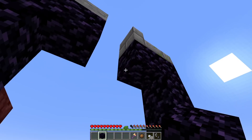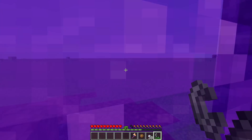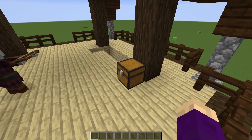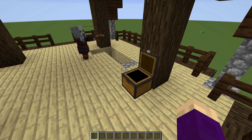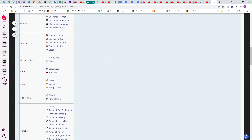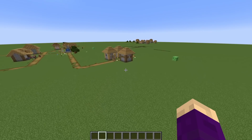Not only that, but getting to the nether has been made much easier now because of the ruined portals, as well as raid farms, which are pivotal for getting easy emeralds and totems of undying. You no longer have to make a patrol farm or wait for random patrols to make a raid farm. This is also super important for villager gift farms, which are the best source of clay in super flat.